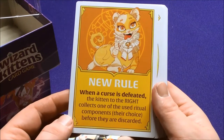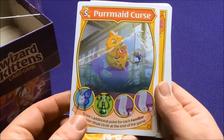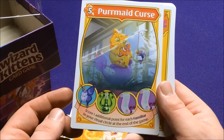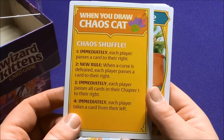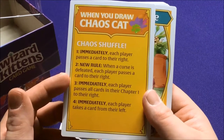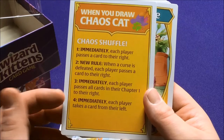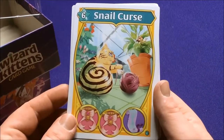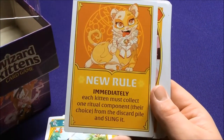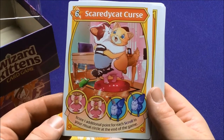We have some new rules — these are going to be under Chaos Cap. When a curse is defeated, the kitten to the right collects one of the used Ritual Components of their choice before they're discarded. So it actually helps out for the next one. We have a Permaid Curse — score one additional point for each familiar in your Ritual Circle at the end of the game. All cards in Chapter One, and immediately the player takes a card from their left — some Chaos Mode cards. We have a Snail Curse.